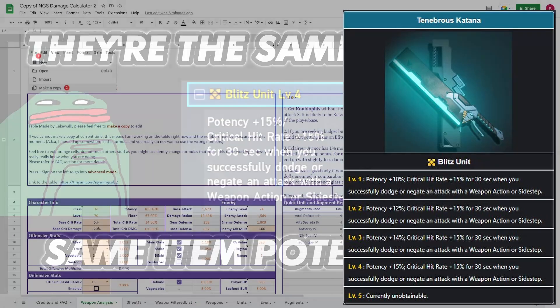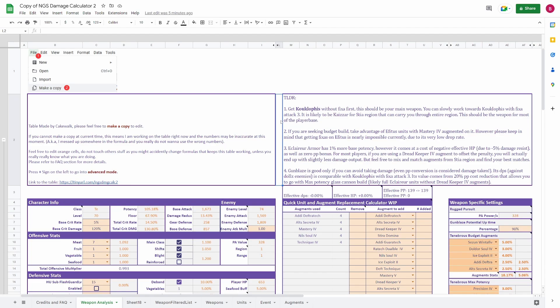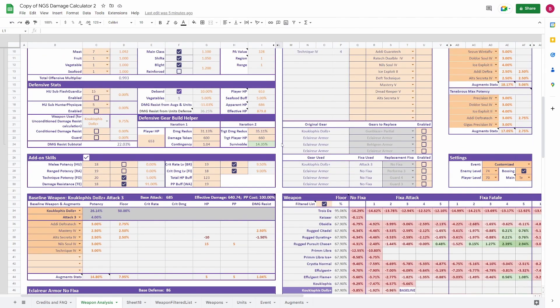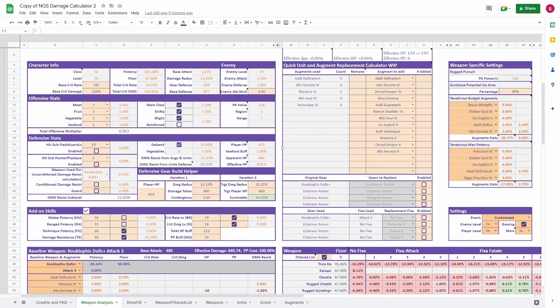For this test we are going to be using Cakewalk's damage calculator. I'll do a quick rundown — be sure to use the link down below to get to this calculator and make a copy so you can modify the cells. Once you make that copy, you're going to see the calculator look very similar to this.